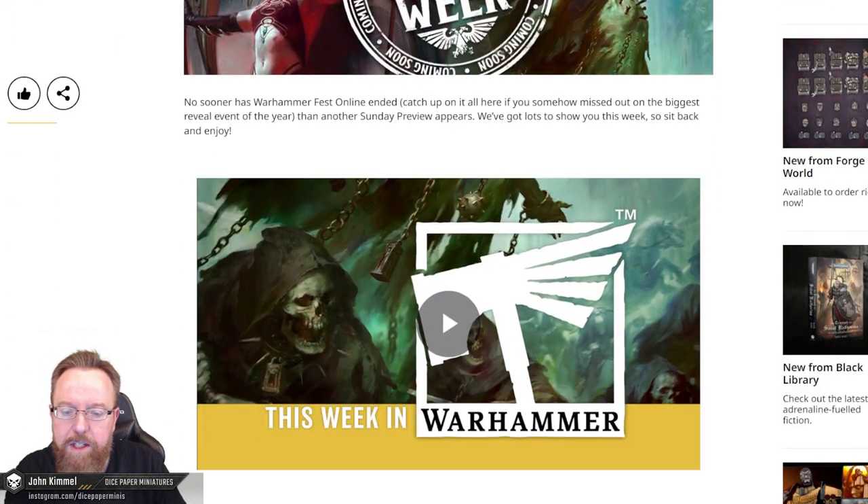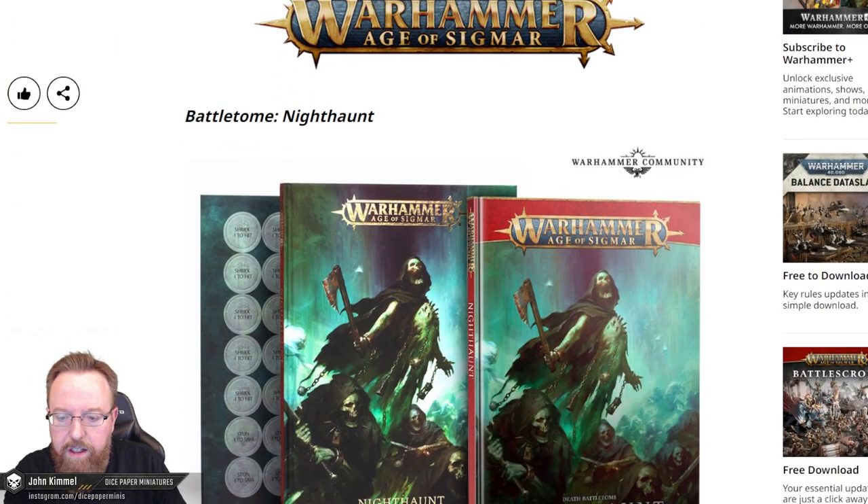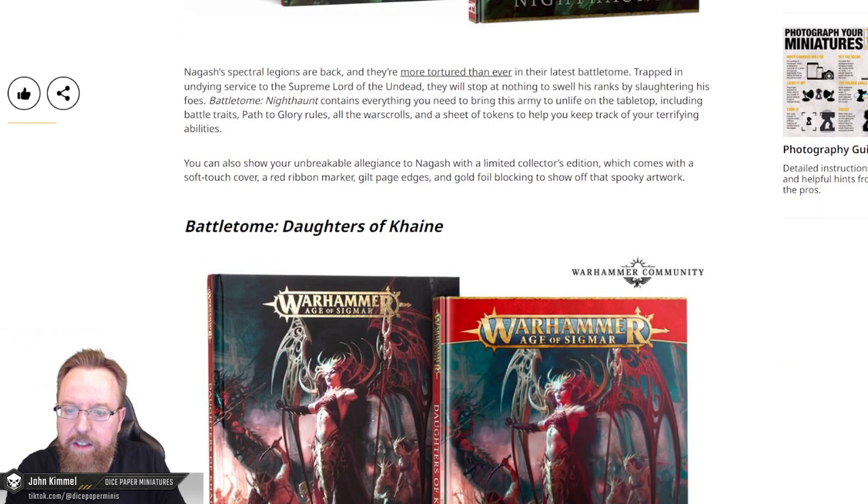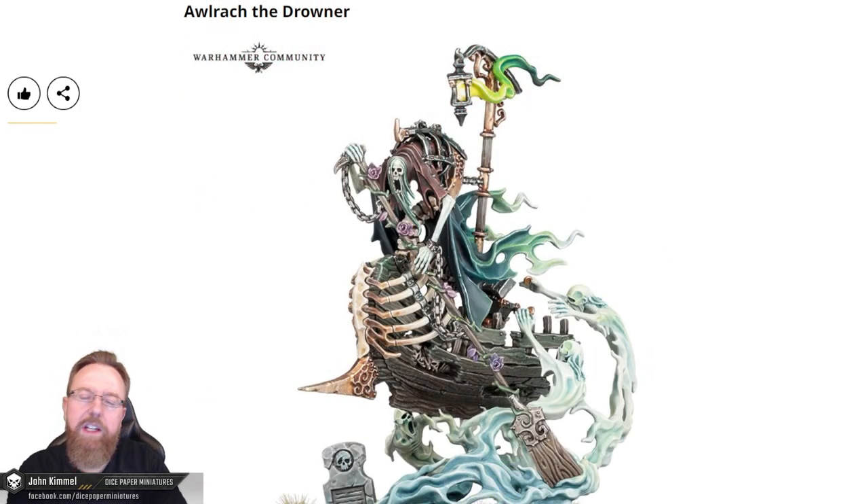We knew this one was coming. We're going to get the new Battletome for the Nighthaunt, and we'll also see the Battletome for the Daughters of Cain. We're also getting a few of the models they've been spoiling for the last almost a month, ever since Adepticon. This particular one, Alrak the Drowner, was previewed then. I have a previous video going over this model — there's a link up above.